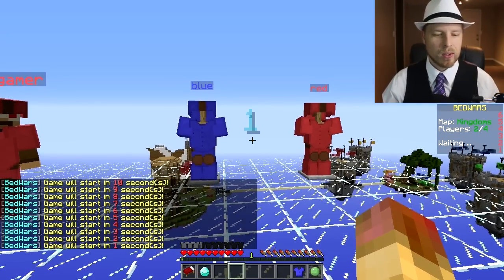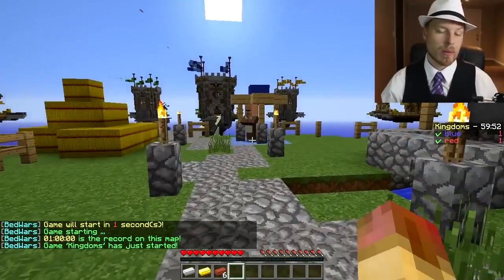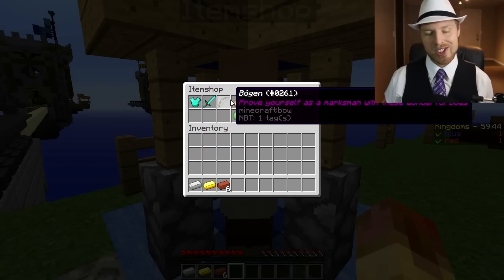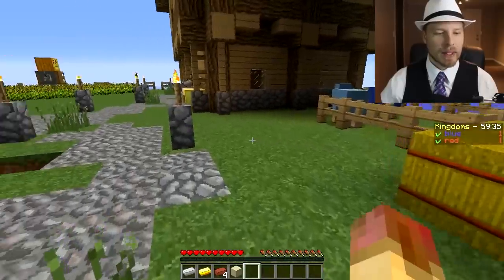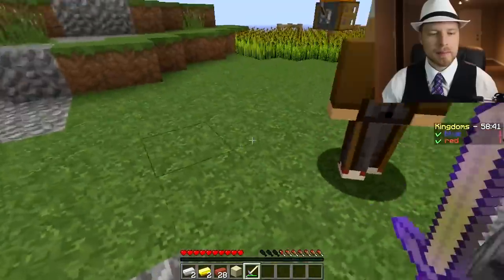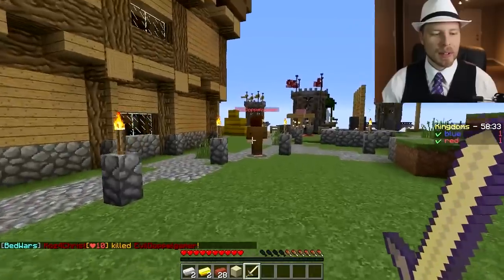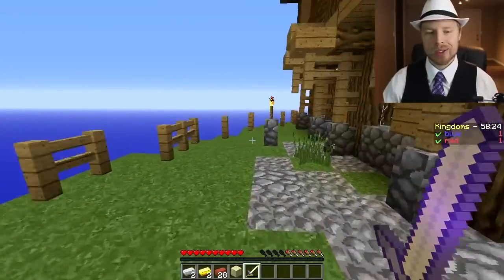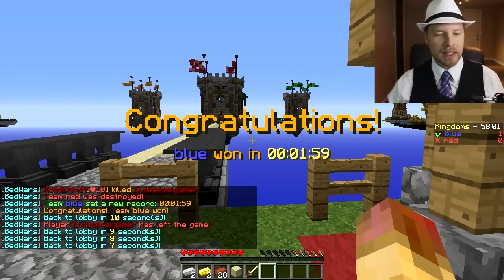The game starts, generators are kicking out items, and you can change the resource rates at any point. Right-clicking the shop opens it — you'll probably want to modify it so it's not in German. We purchase blocks, build out, buy a sword, and go kill the opponent. Killing them earns points but they respawn because their bed is still up. We then destroy the bed, eliminate the opponent, and win the game. The countdown then sends us back to the main lobby.